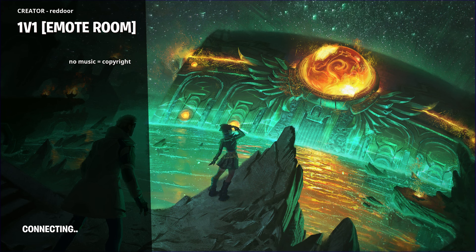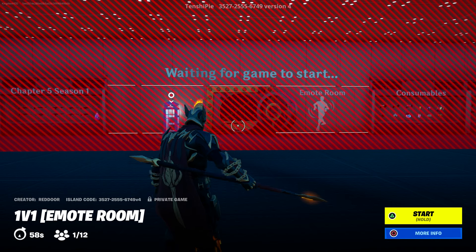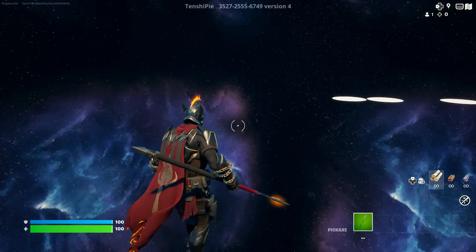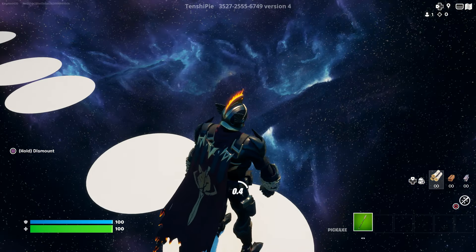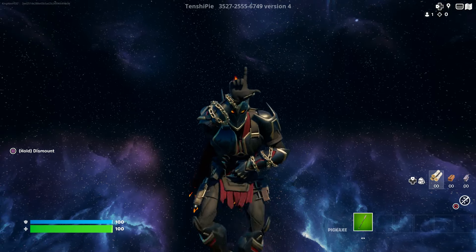This one has a lot — we're talking a lot of emotes. You do see your character doing the emote, so for anybody that wants to test them out, you can do that. When you start it up, a prompt will appear asking if you want to enter the teleport zone — click enter and you'll see your character doing the emotes.